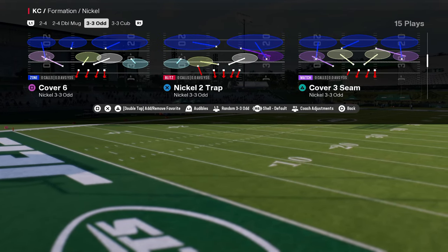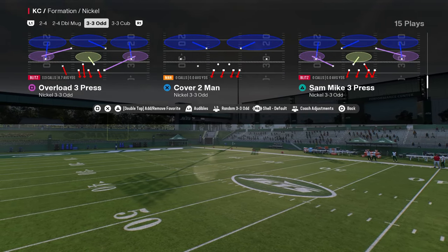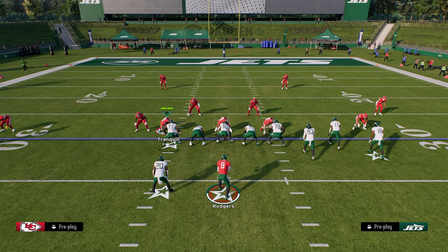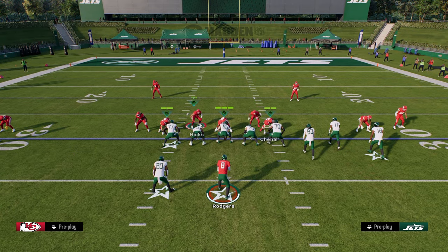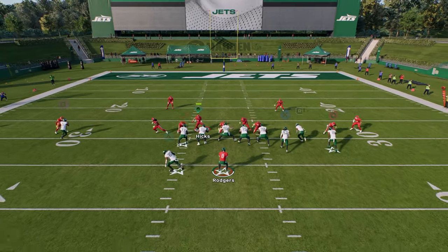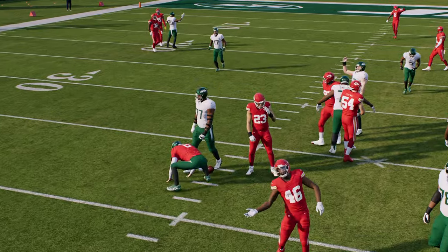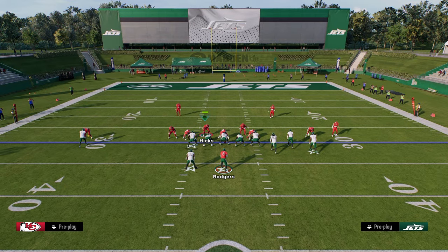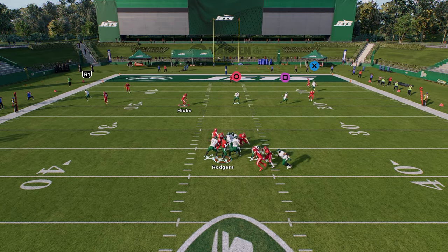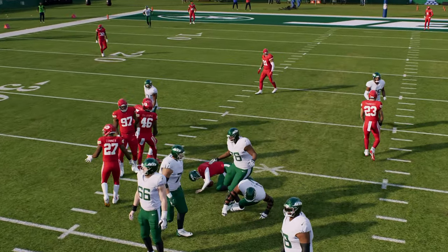Coming in at number three is Nickel 3-3 Odd — one of my favorite defenses to start the year. I think this is a more consistent version of both Nickel 3-3 Five Wide and Nickel 3-3 Cub. The blitz play I like to use is Overload Three Press. For man coverage, you'd use Pinch Zero. The cool part is you also have Cover Four Drop, Tampa Two, plus matching concepts like Cover Six and Cover Three Seam.